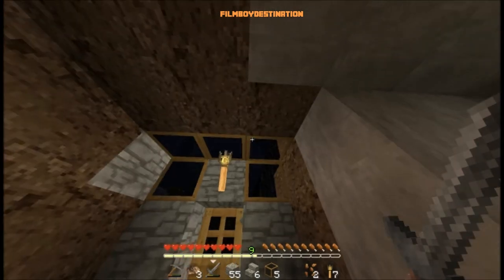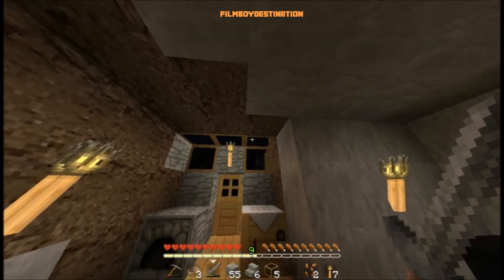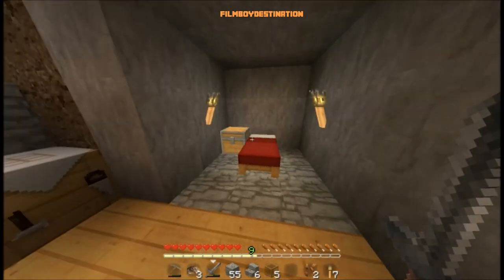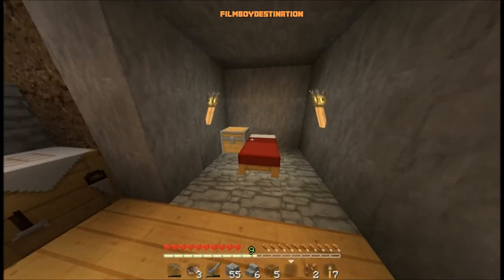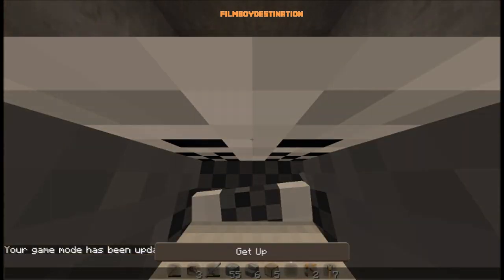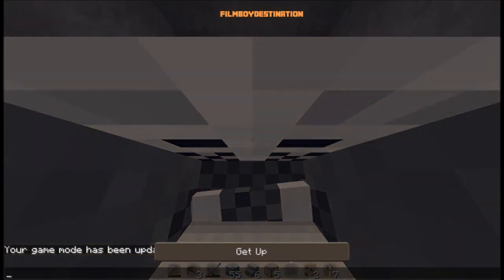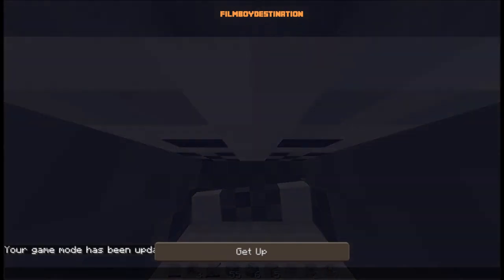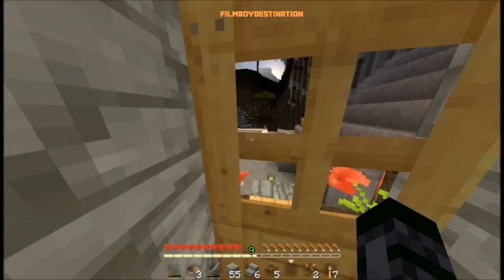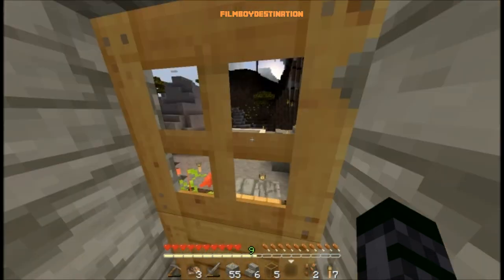Oh my god, you've gotta be kidding me — there's an island in the way of the moon. That island's not gonna be there soon. Hashtag creative mode, hashtag TNT, hashtag I'll turn it back when I'm done. Hashtag I'm kidding — maybe not. Hashtag let's go to bed. Hashtag let's stop using hashtags. Hashtag that's a good idea. Hashtag hashtags are gonna stop now.